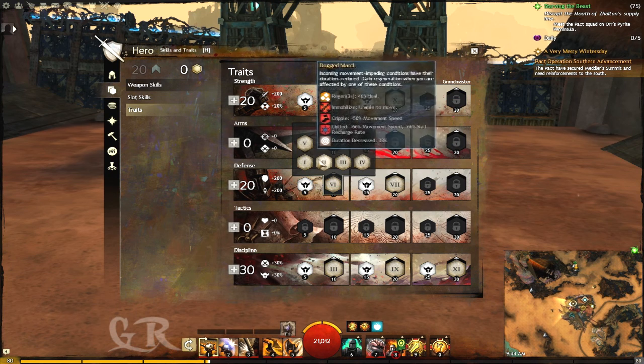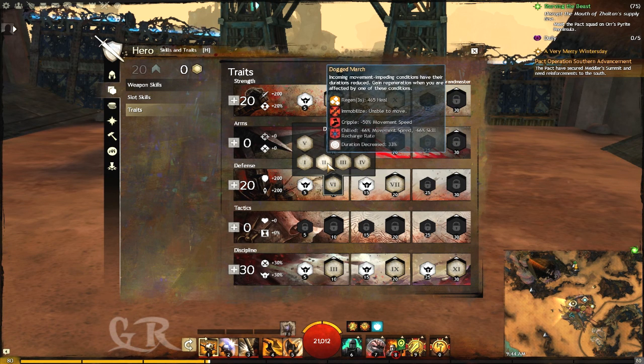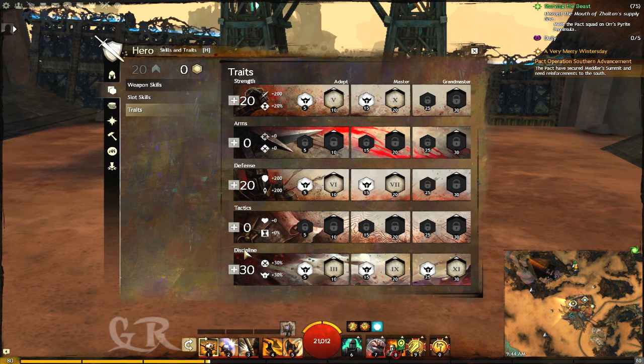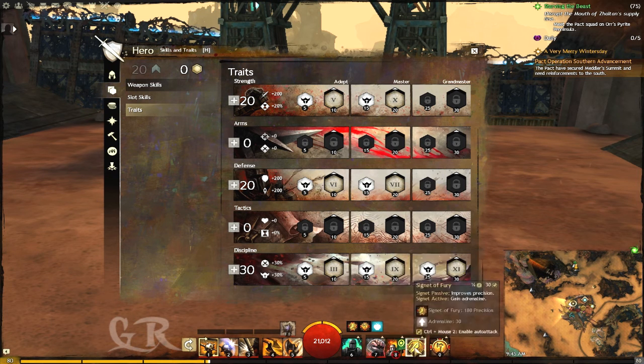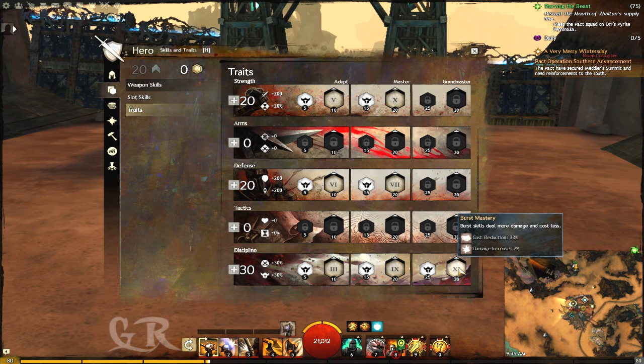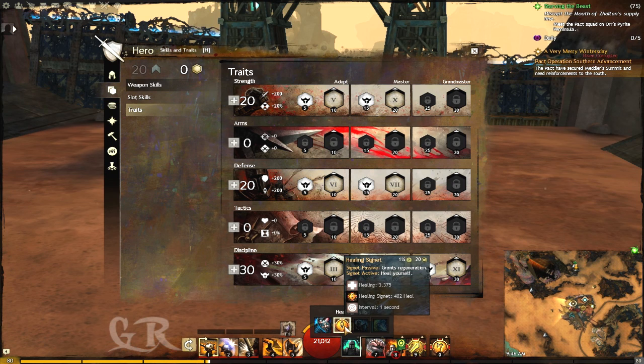For 30 in discipline, if you want you can use inspiring shouts, which gives you 8 adrenaline when you use a shout. One of the skills reduces the burst skill recharge rate by 20%, and you will gain 2 adrenaline for each crit that you do. There is also a skill that increases burst damage and reduces its adrenaline cost by 30%.